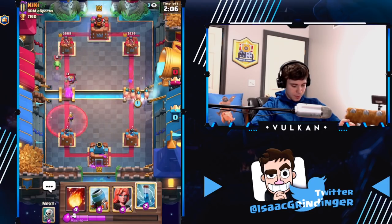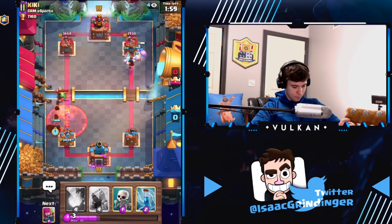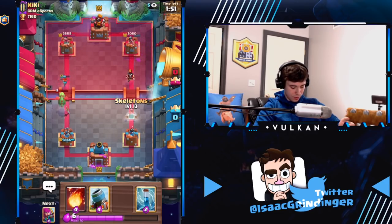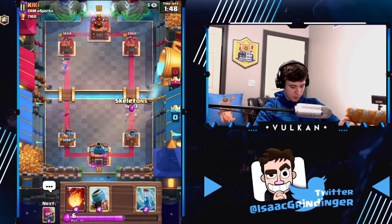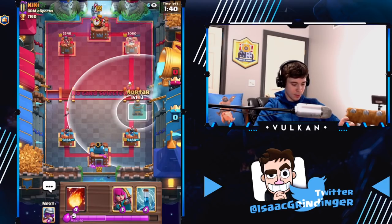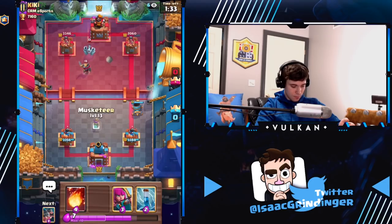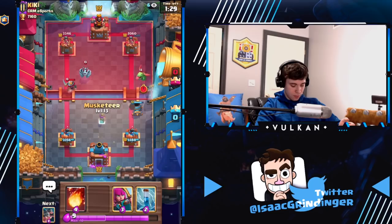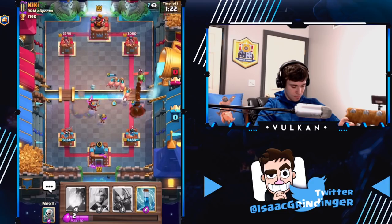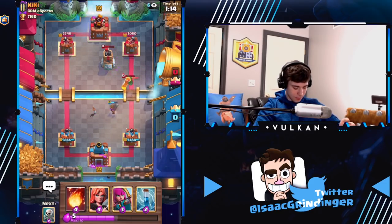We're going to split up his push here. I don't think he has bomb tower in cycle yet, so that should be good. We'll try to do the trick where it doesn't get a hit — if you do it right when it locks a tower and then you push it off with skeletons, the E-Wiz won't even get a hit on your tower, but it's really hard to time. We want it to go in this lane. Kind of defensive royal hogs on my part, wasn't really expecting them to get too much damage.